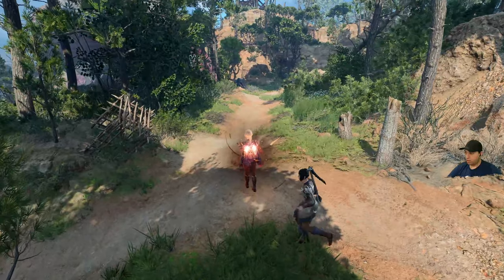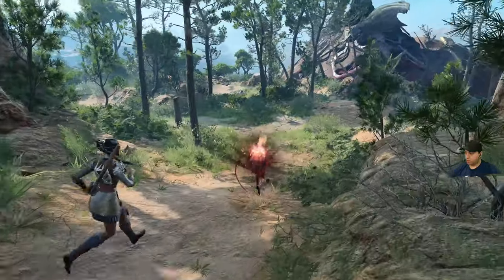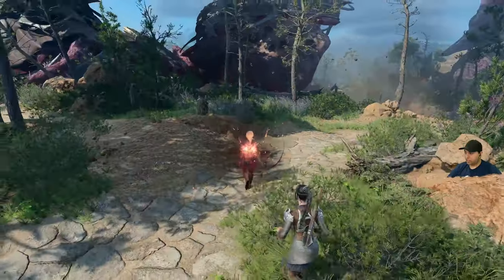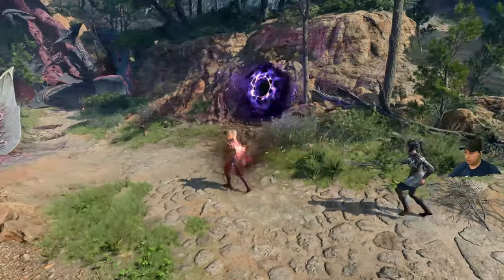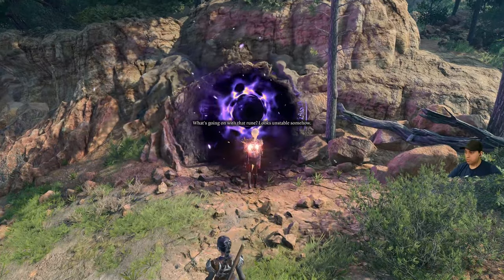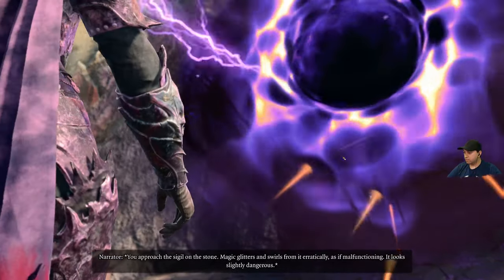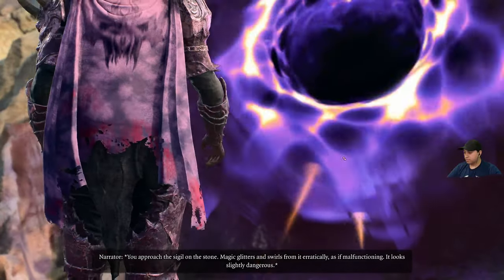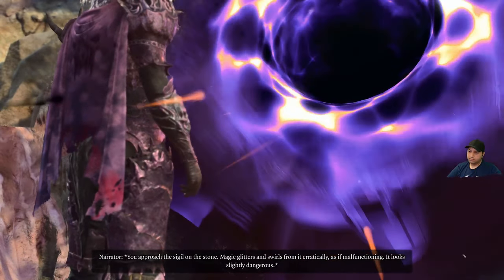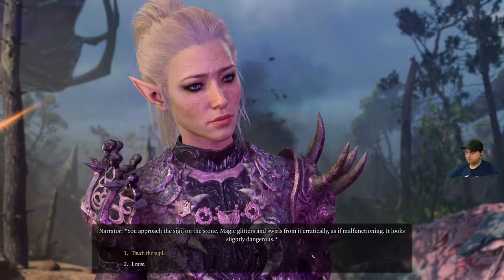Where are we? Let's go down here. Oh, that's our crashed ship. What's this thing here? The roof looks unstable. Approach the sigil on the stone — magic glitters and swirls from it erratically, as if malfunctioning. It looks slightly dangerous. Let's touch it!